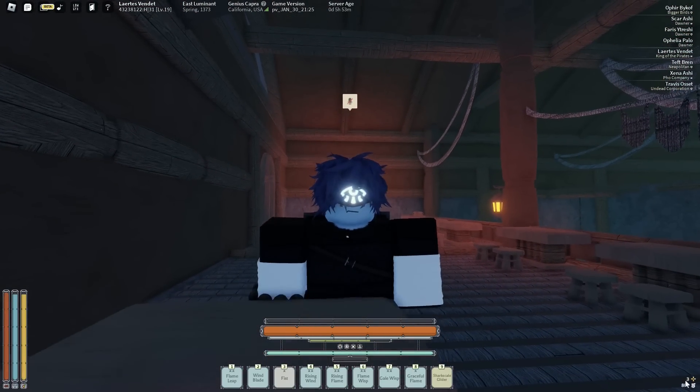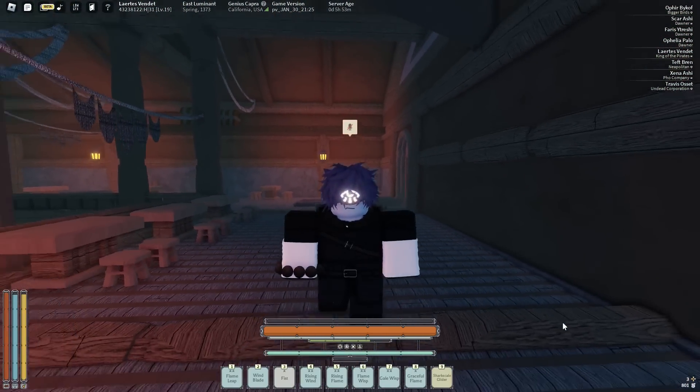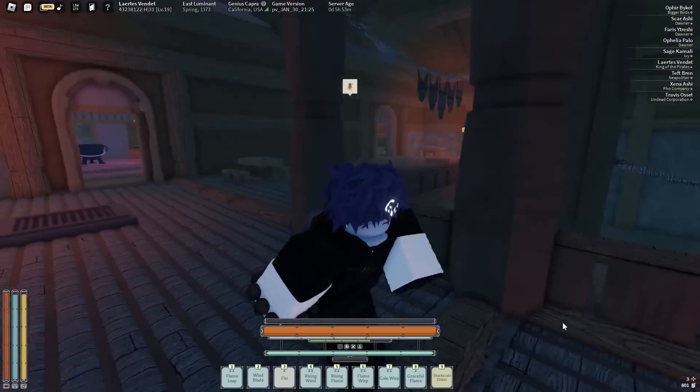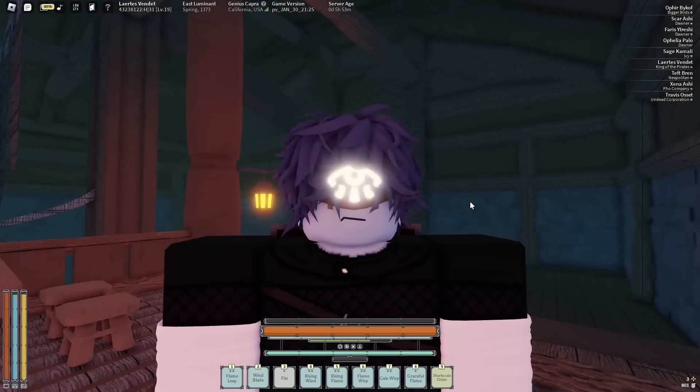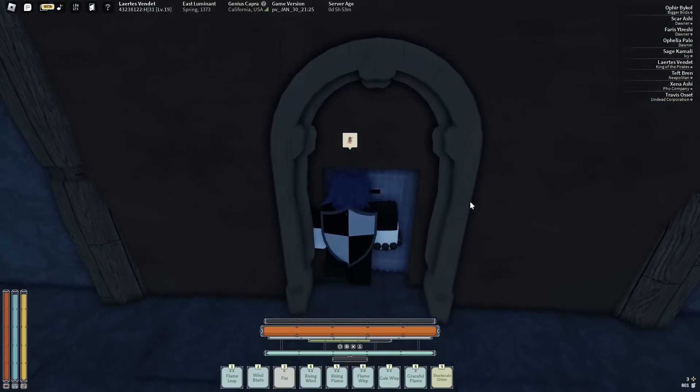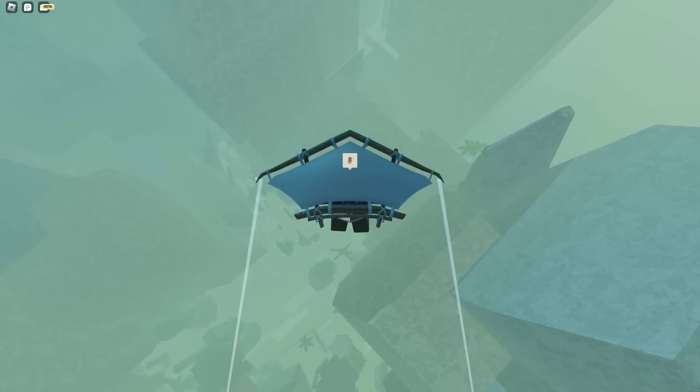Okay, I'll do Duke now since I have three knowledge, and then it'll give me five — I'll go fight Duke and then use the shrine and if I don't get it from there I cry. But it's my only hope, so let's go fight Duke. This game is so peaceful when you're up here.